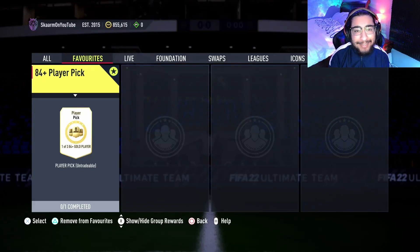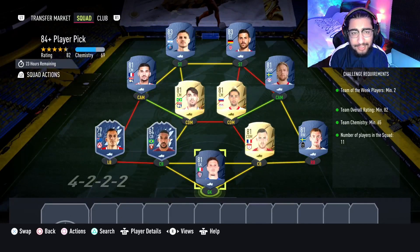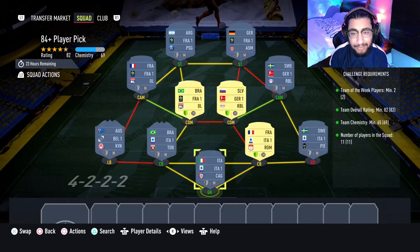What is up guys, it's Skarm, and for today's video I'm going to be completing the brand new 84-plus player pick SBC. There are one to three options in this player pick. This is going to cost you guys 34,000 coins to complete.